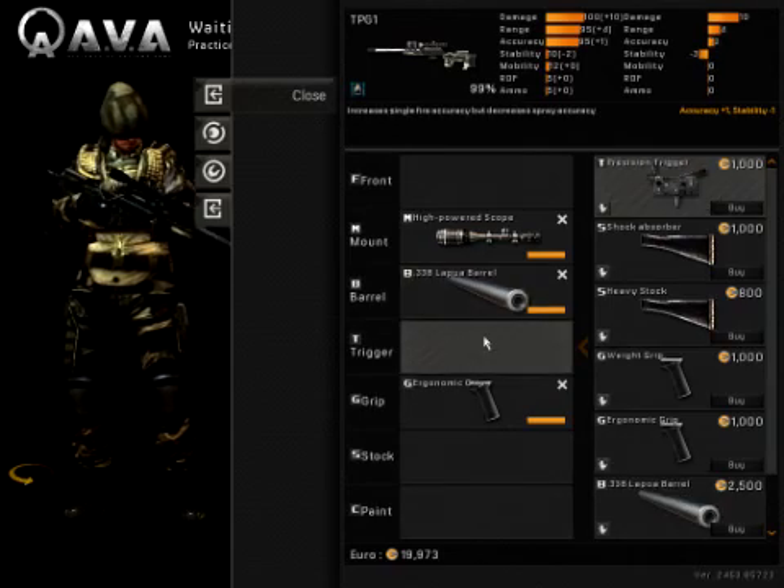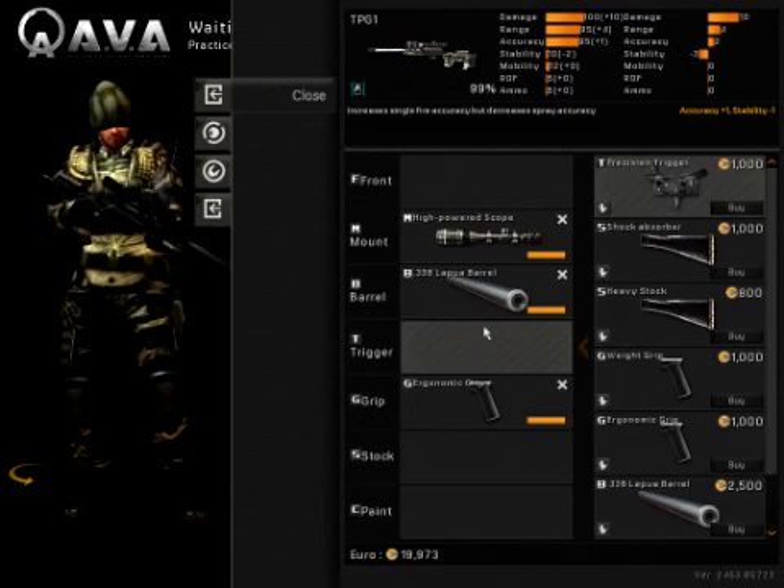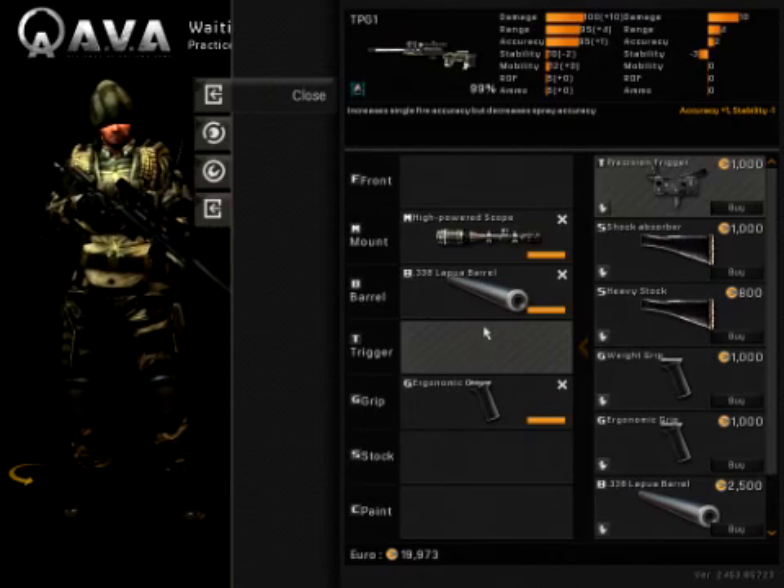The trigger — trigger type gives you plus 1 accuracy and minus 1 stability. If you're going Clan War, I do recommend you get this trigger, but otherwise if you're going Economic Build, I wouldn't recommend it.